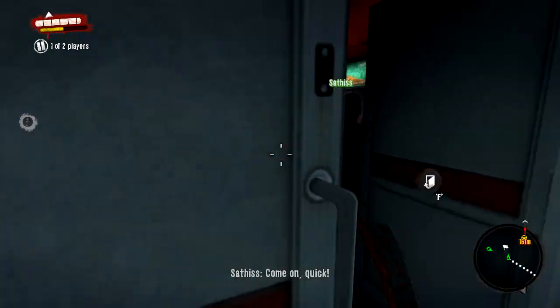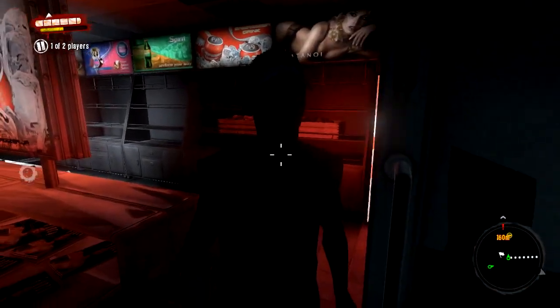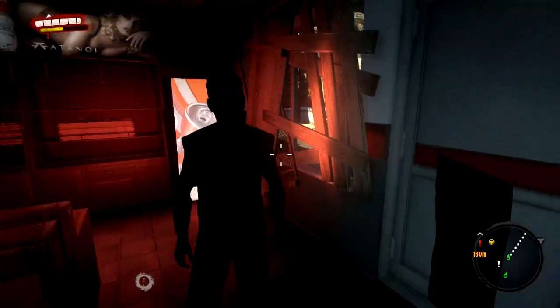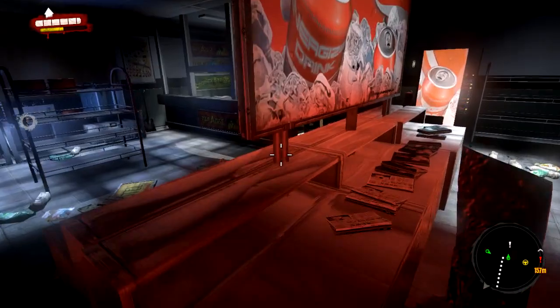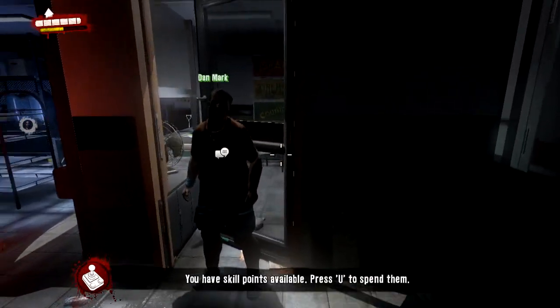I'll just open the door then. Come on, quick! Hey, how you doing? Hello. There's a dude in here. I know. It costs five bucks for an energy drink. Wow man, this is really resort pricing.